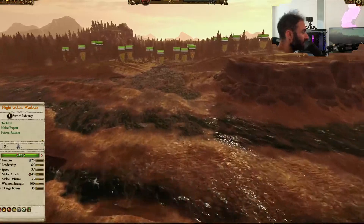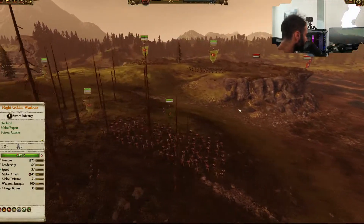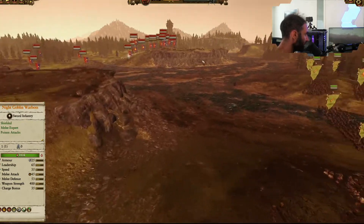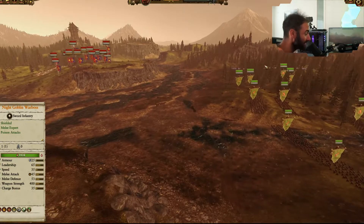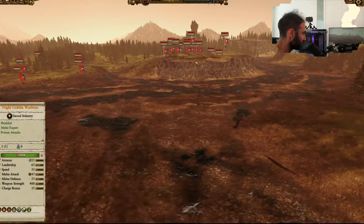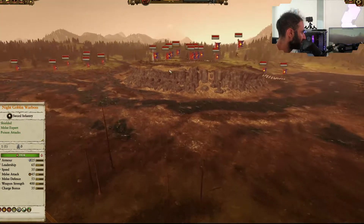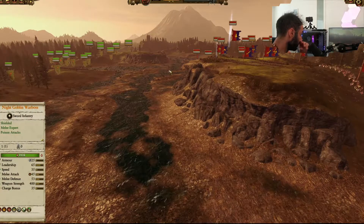So let's watch this initial encounter — it's going to be a heavy engagement. I'm going to go to regular play speed and keep an eye on what the early skirmish rounds are doing. I want to make sure that the Doom Diver Catapults are going to be firing into the Peasant Bowmen, because once they get under that high ground they will have quite a significant range advantage. It's going to take an awkward turn to get around them.